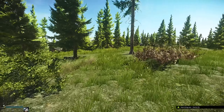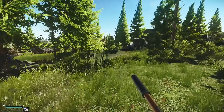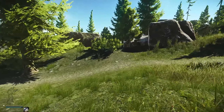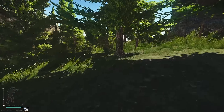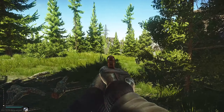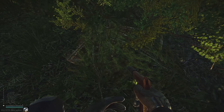Continue running past the next little trail here — what I call kangaroo track in Australia — towards the next one, which is a hidden trapdoor that can be found underneath a bush next to another skinny tree.